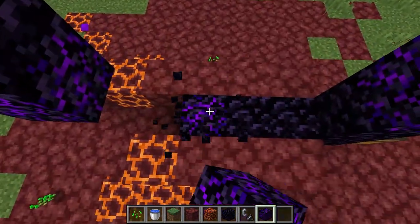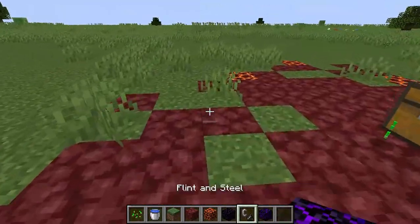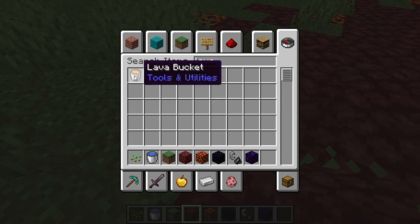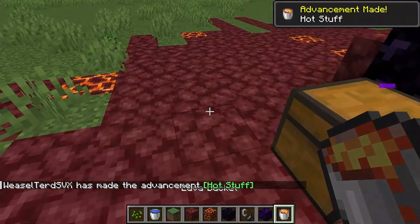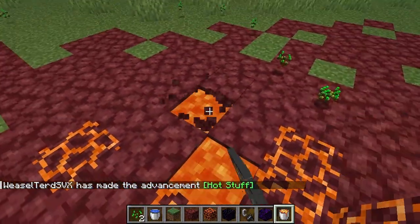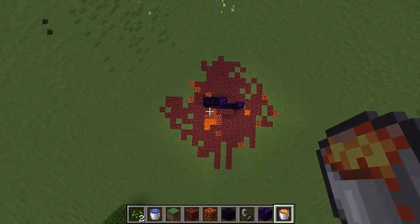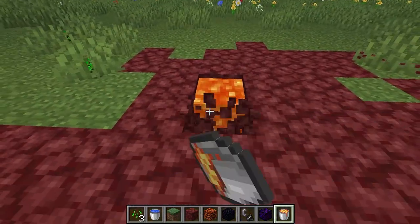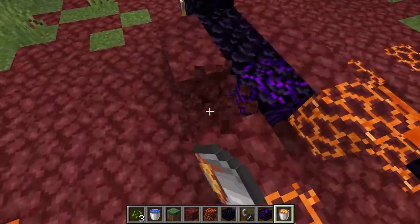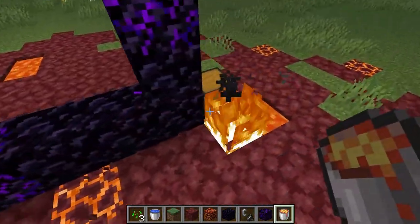That looks good. We need to add some lava, because most real portals have at least a bit of lava. Where's our fire? Okay, whatever.